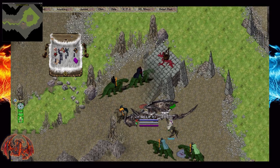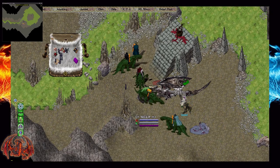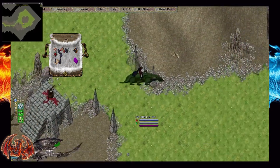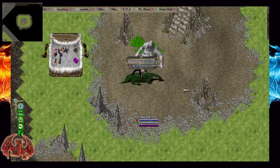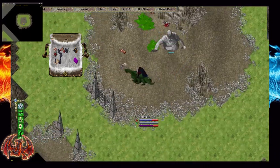If you die and you are on a mount, log off before this happens to put your pet into a safe location. He does hit extremely hard and has a ton of hit points, but with a group of sampires, you should be able to take him down in no time.